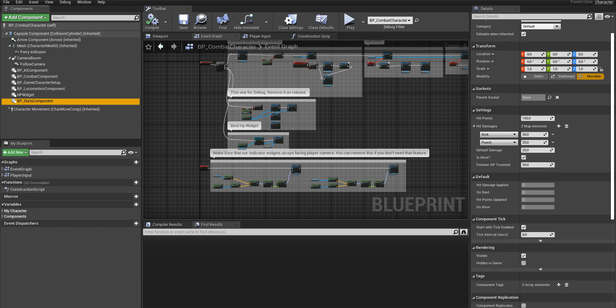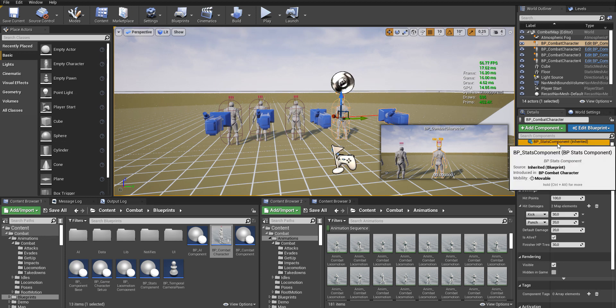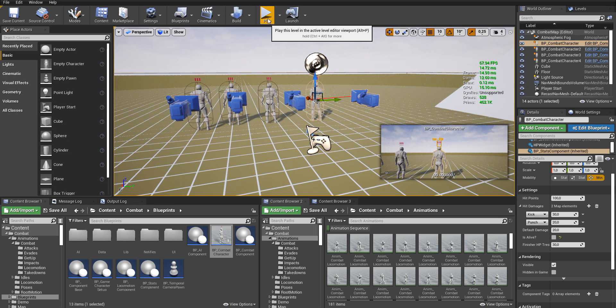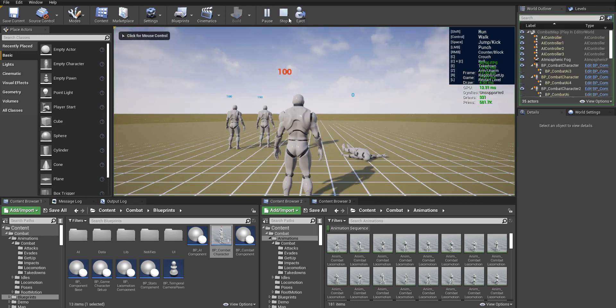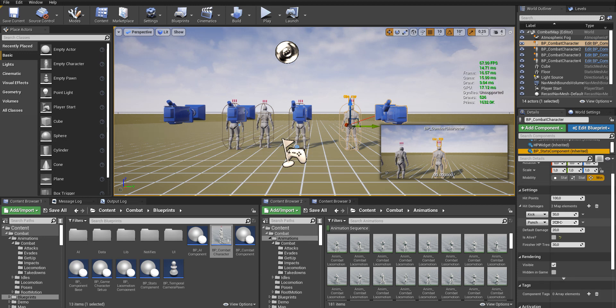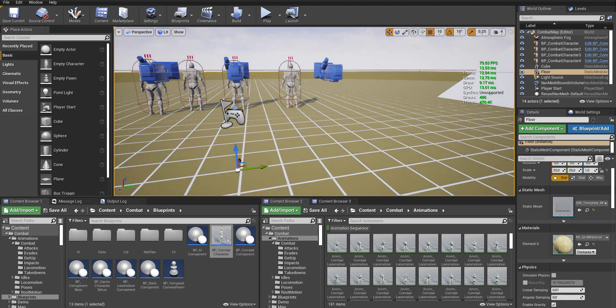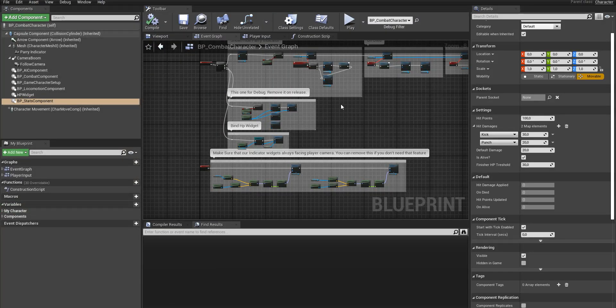Hit types are mostly important for playing impacts and applying damage to the character. In the stats settings you can find the hit damage setting where you can specify exact damage for kick and for punch. You can also uncheck 'is alive' to make some of your NPCs dead if you want.